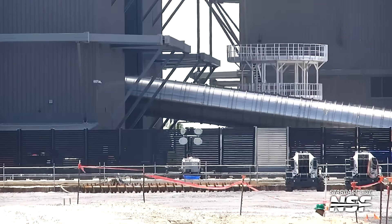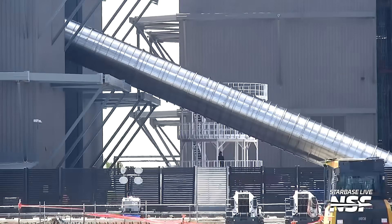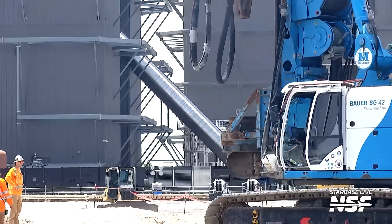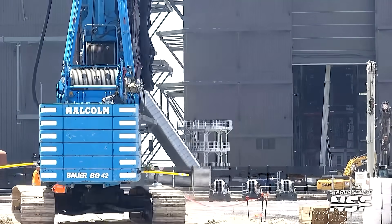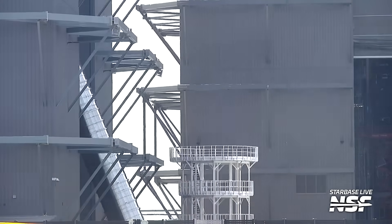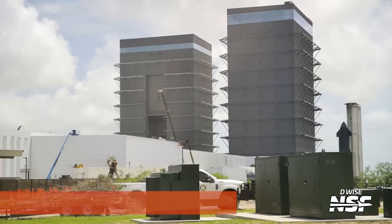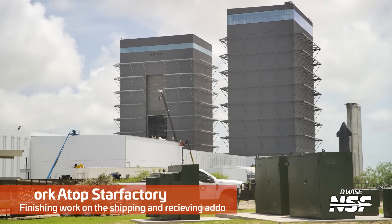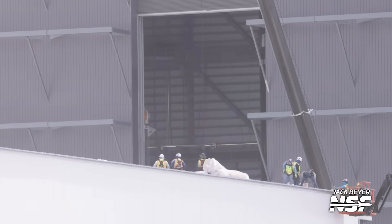This transfer tube functions as the main thoroughfare — it's like a high-volume liquid methane pipeline that goes from the methane tanks at the top part of the booster all the way down to the engines. The amount of methane you have to flow to keep 33 Raptors happy means that is a huge tube. It's going to get stacked into the booster. That was actually a really cool catch — we had a couple of photographers and videographers out there getting footage of it.